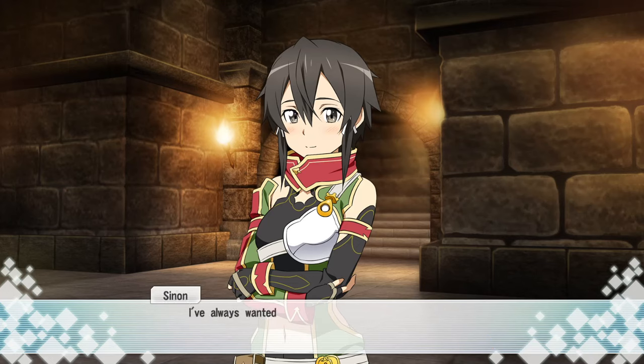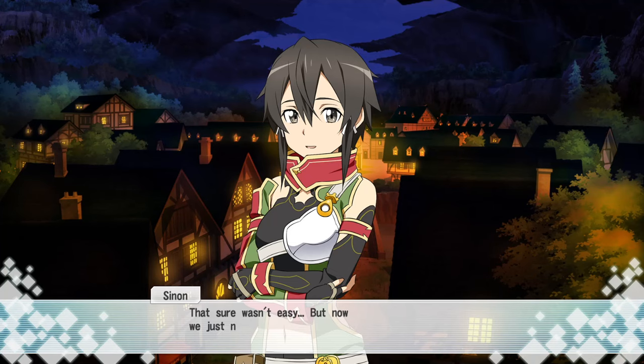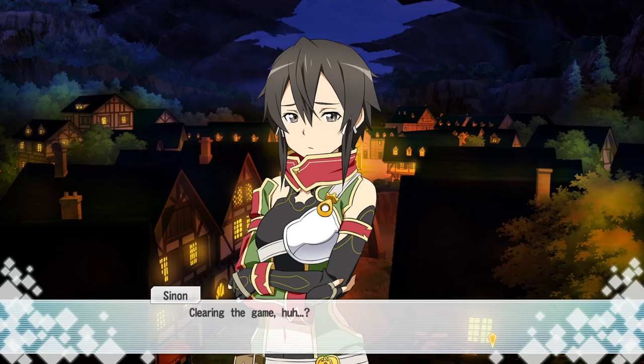Listen, Kirito. What is it? I've always wanted to be able to survive on my own in this world, and that hasn't changed. But if I do end up getting in trouble like I did today... will you come and help me? Of course I will. My promise still stands — I'll look after you, whatever happens. That sure wasn't easy, but now we just need to hand the amulet over to that old guy and we're done. You should get a powerful skill reward after a tough quest like that. I sure hope so. I don't want to be the assault team's weakest member anymore. After the way you fought that boss, I don't think there's anything weak about you. Keep powering up at this rate, and I see you clearing the game one day.